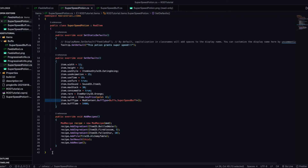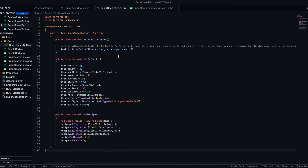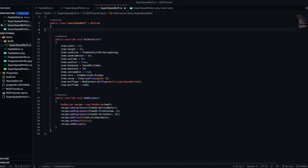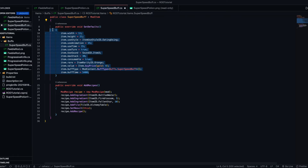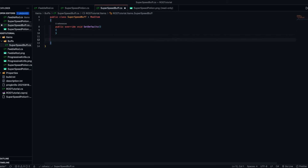We can just copy over this very simple template for SuperSpeedBuff. We don't need SetStaticDefaults so we can get rid of it. We are going to set some defaults but we'll clear them all for now. We're also not going to be adding recipes, so get rid of that too.